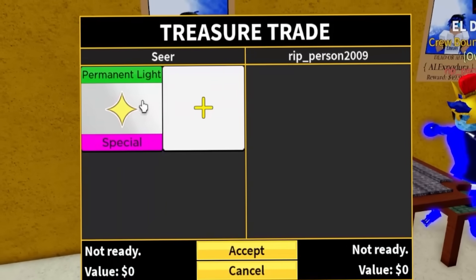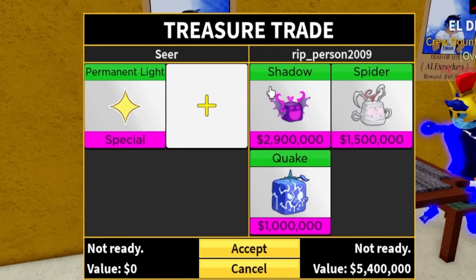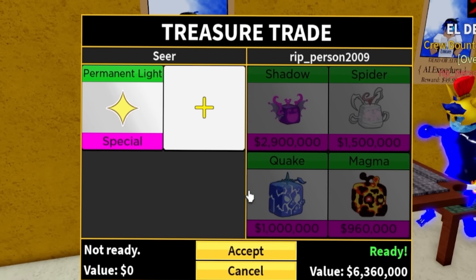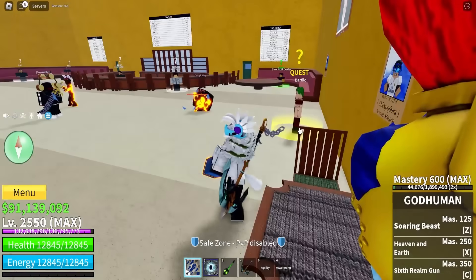Alright, there's the first person. This guy does not have permanent light — this is a clutch fruit to have for mobility. The first offer we got is shadow, spider, quake, and magma. For permanent light at 1,100 Robux, I'm expecting some mythicals. We got shadow, quake, and stuff like that, but I don't think we're looking for this offer.